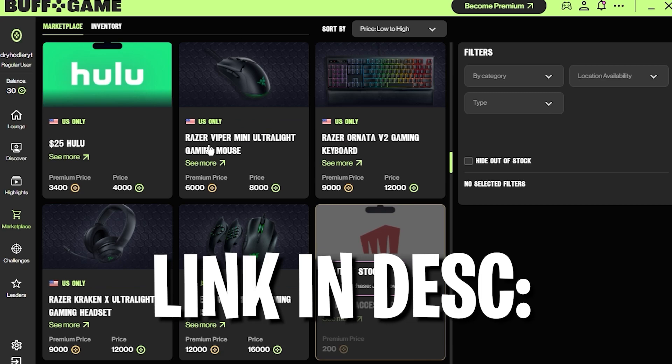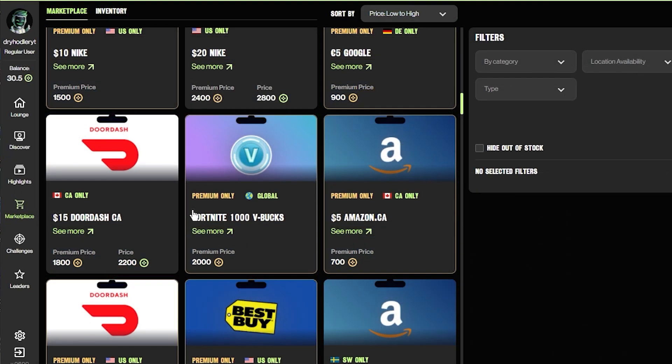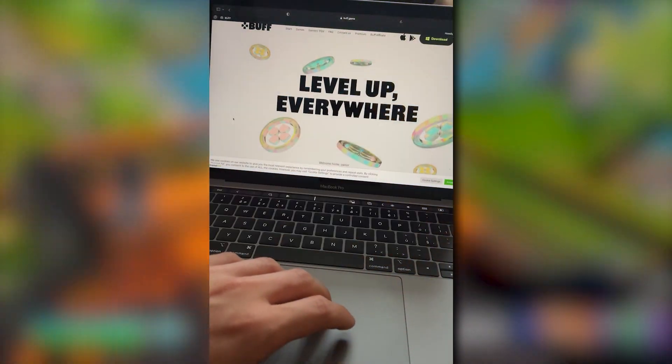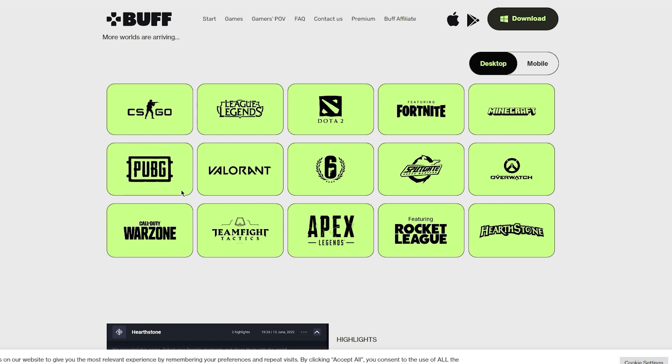The method we are gonna use today, through which you can get some free stuff as I mentioned earlier, is called Buff. Buff is a free loyalty gamers application that allows you to earn Buff Points, for which you can buy later in a shop stuff like V-Bucks, gaming keys, keyboards, mice and so much more.